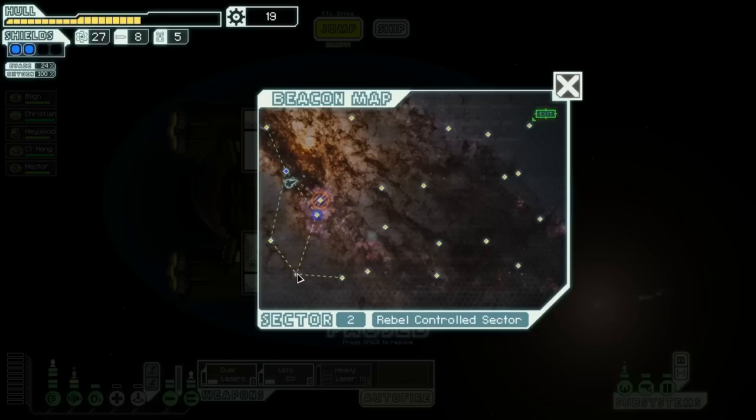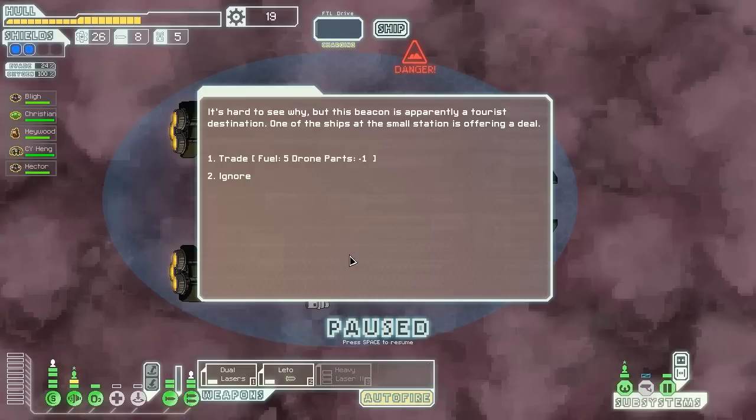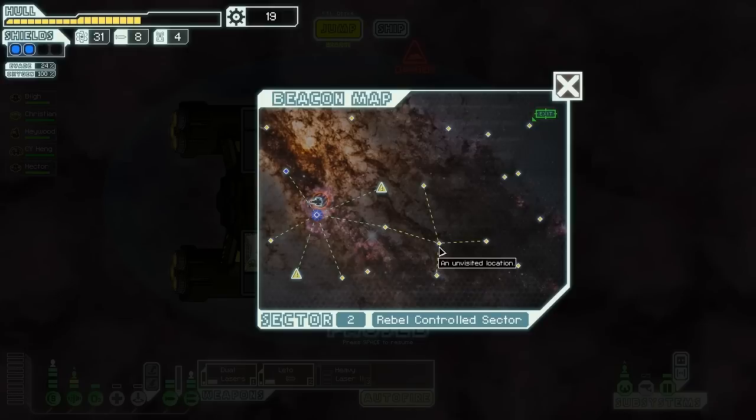We've got a nebula in a couple of different places. I don't know if it's really great to go through a nebula in a rebel sector — I'm definitely not going into that. Thank goodness for those long-range scanners, because that does help out. We can trade one drone part for five fuel — why not? It's hard to see why, but this beacon is apparently a tourist destination. One of the ships at the small station is offering a deal. Sure.